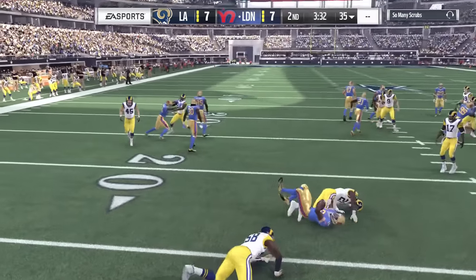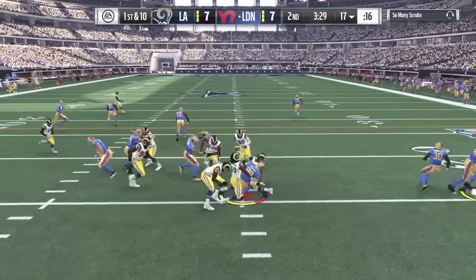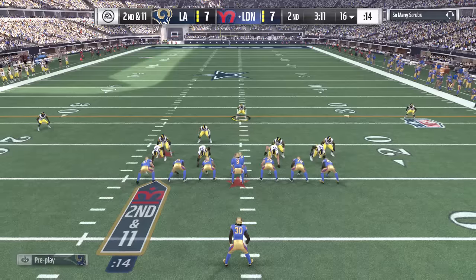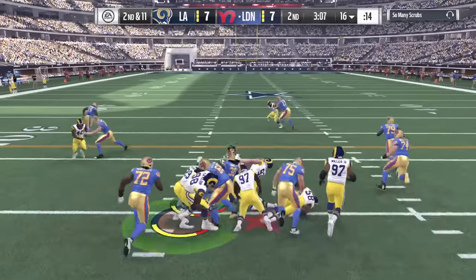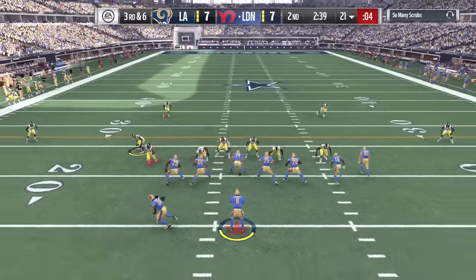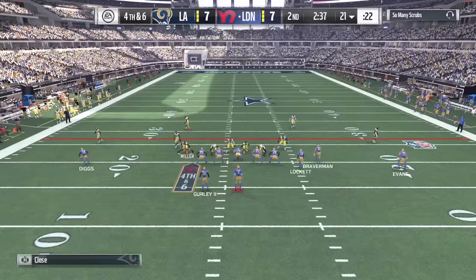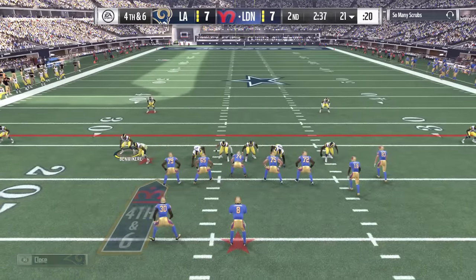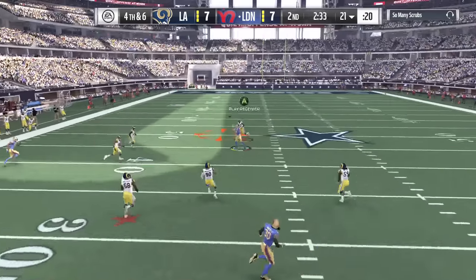This game was played before the run-pass balance was patched, so it's tough to run the ball. JJ Watt is back in the wildcat, but this time we are ready for it — not getting fooled again. JJ is just too slow. The wildcat is pretty overpowered this year, especially at this point. Eric Berry almost has a pick-six right there. Nonetheless, a nice stop brings up a fourth down.